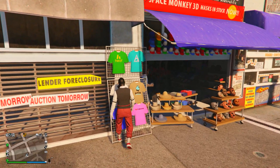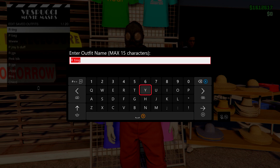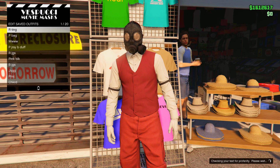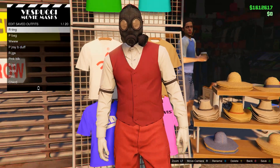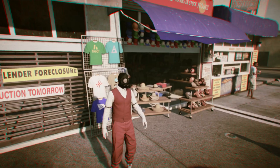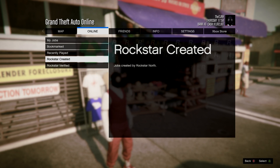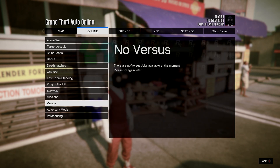At the mask store, go on any of the menus and save this outfit to slot number one — overwrite the save. Then back out of this menu, open up your pause menu, go to Jobs, Play Jobs, Rockstar Created, then go down to Missions and start up a Titan of a Job.